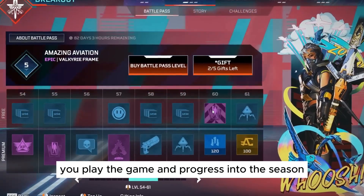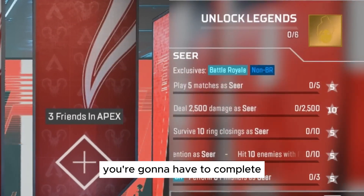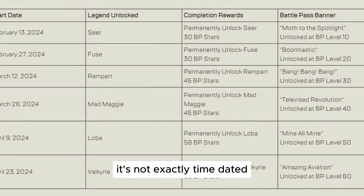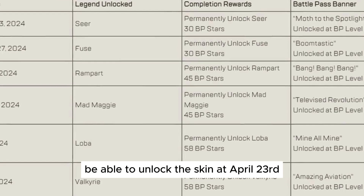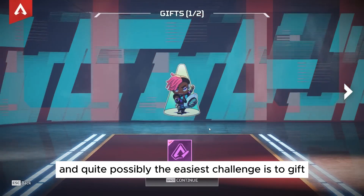The next challenge is the Legend Breakout challenges. You've been given Seer for now — you're going to have to complete a set of challenges with Seer, and then you're going to get Valkyrie and other legends as well. It's not exactly time-gated, however you can physically be able to unlock the skin starting April 23rd, that's when all the legend challenges will unlock.